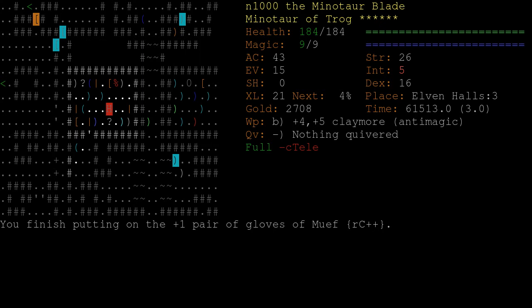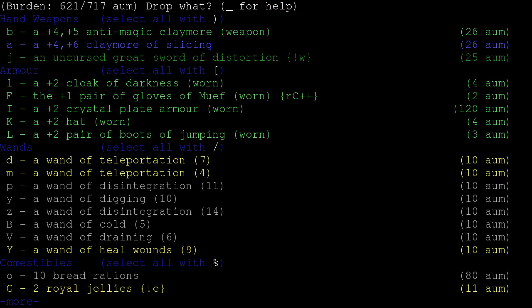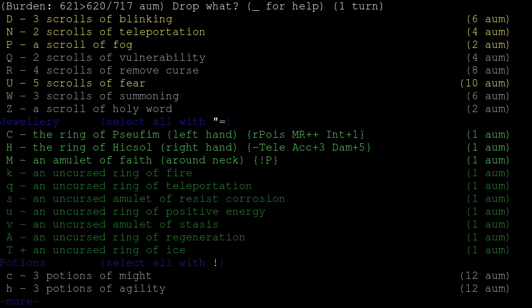These gloves are certainly better than strength. We lost a point of evasion, but gloves with a resist on them - and a double resist at that - that's fantastic. Now we can wear our ring of fire without having to go into negative resistance, and we don't need to carry the ring of ice anymore.